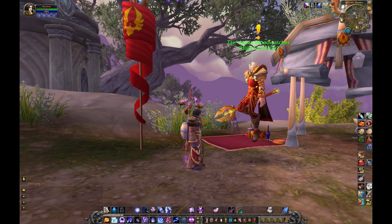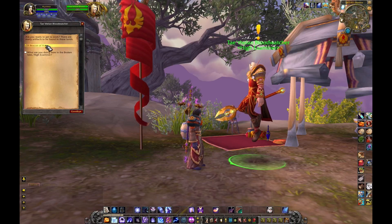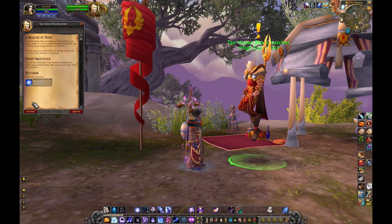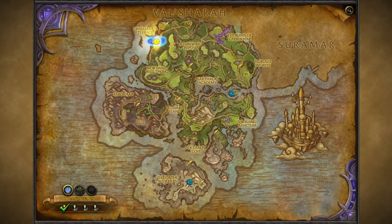The quest giver is Tathalon Blood Watcher, and he's located at 47/42 in Azuna. He's going to ask you to dig up an artifact from a dig site located in the Time Worn Strand, which is just below Chilain's Terrace.